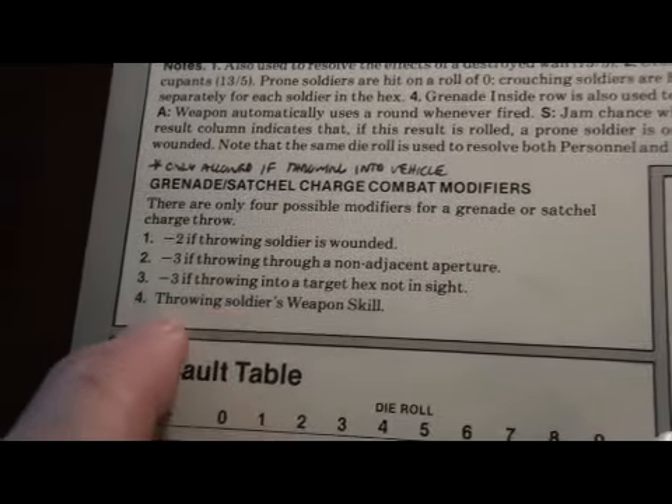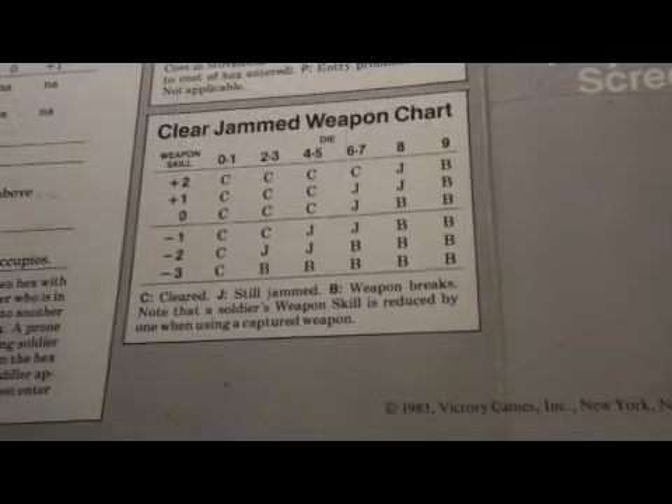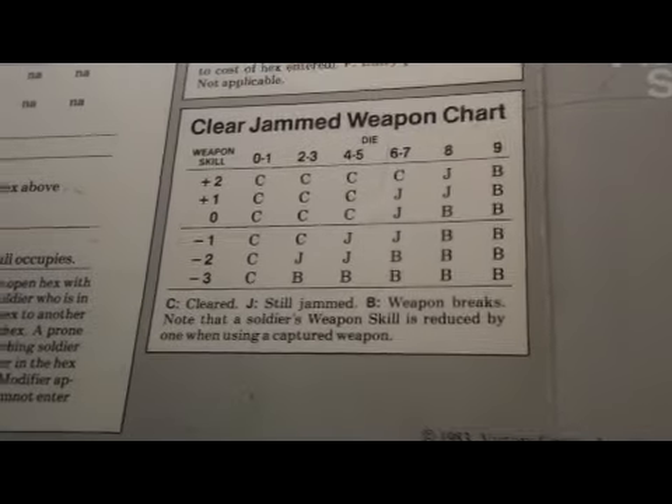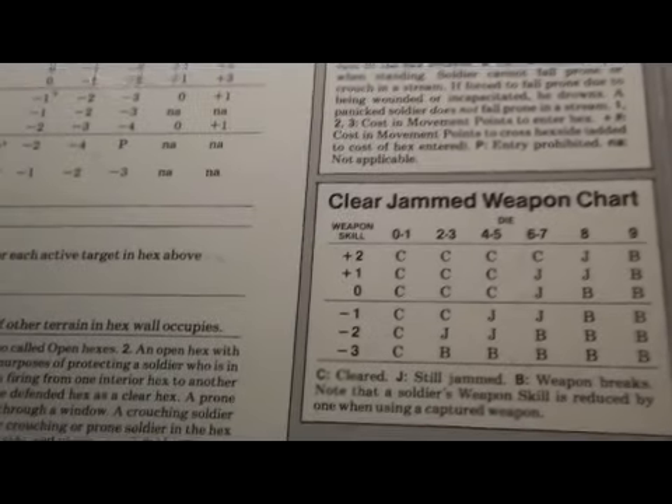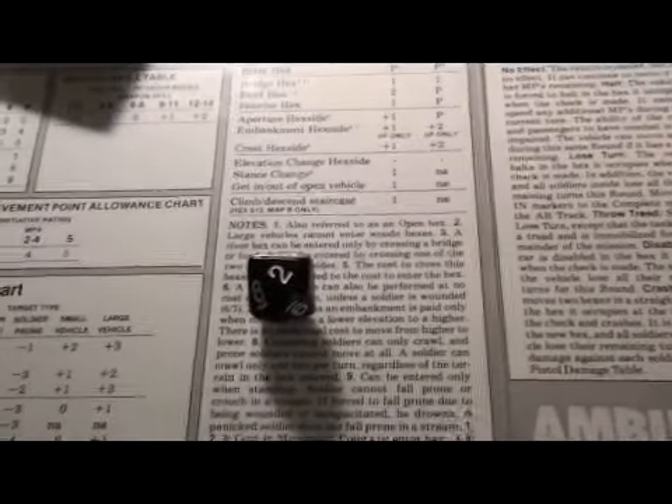Including weapons skill — Eaton's weapon skill is a two, which means zero through four to hit. So basically a 50-50 chance he can throw this grenade in. Then he is going to probably fall prone, which won't give him much cover in the open, but it's better than nothing. Eaton makes his heroic throw and succeeds — he throws the grenade into the pillbox.